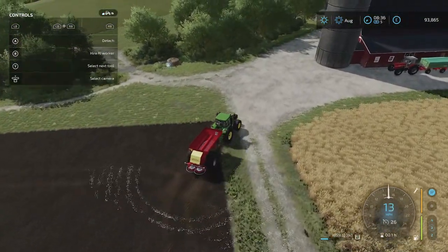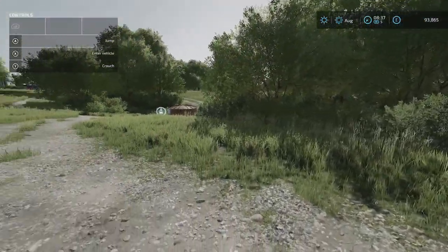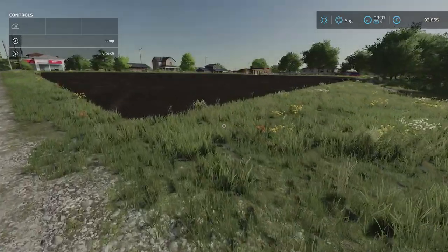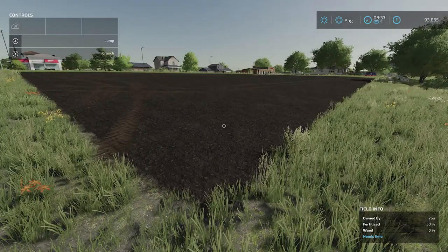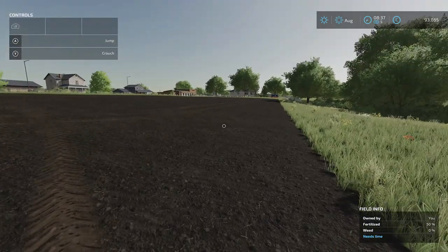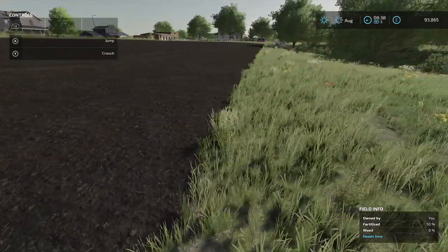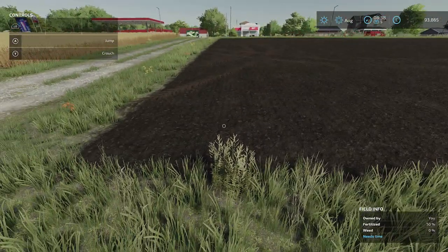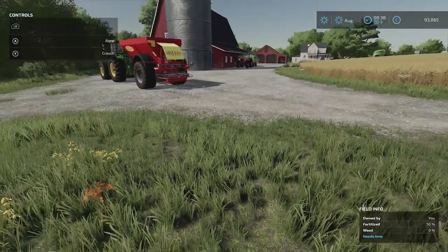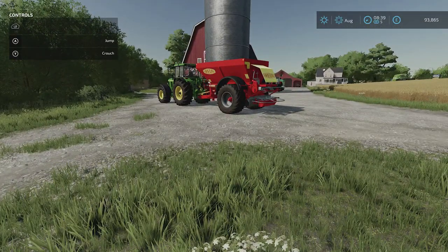When we're done, hit X to turn it off. Let's jump out of the tractor and have a look at our field. You can see it's now fertilized 50% before we've even seeded — which is great. We could then apply the seed and as time goes on this will get better and better. And that's really it — that's how you fertilize a field. You may also want to think about storing fertilizer elsewhere.